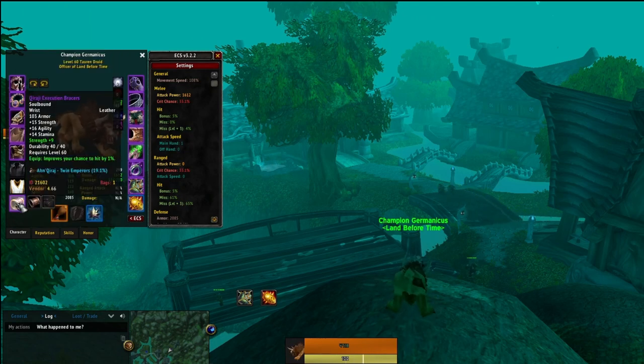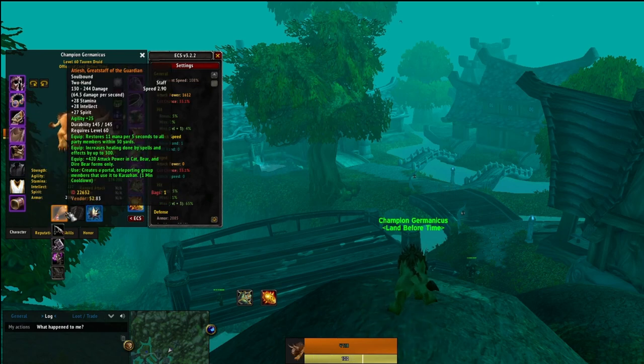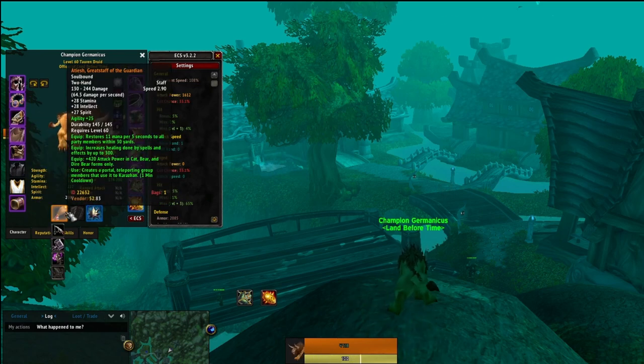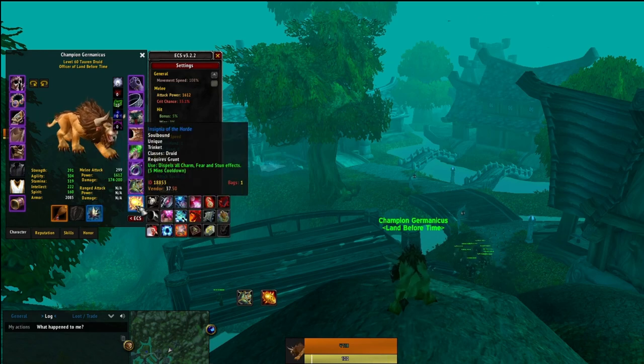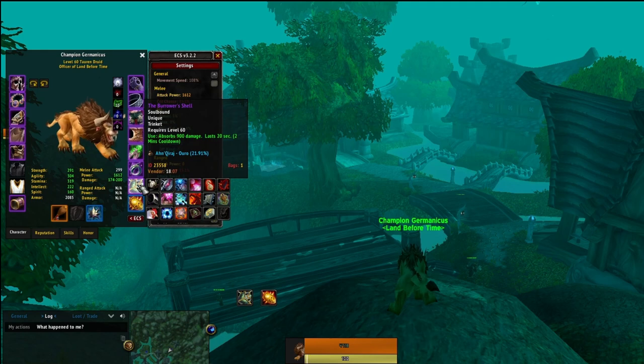Currently rocking 1612 attack power and 33% crit unbuffed. Not bad. The most crucial parts of this set, and any set, is 5% hit, Burrower Shell, PvP trinket, and the 15% move speed. Druids need 5 hit just like any other melee class in PvP, so make sure whatever you build, it has 5 hit.